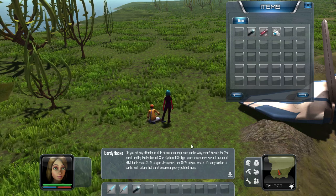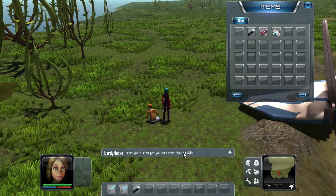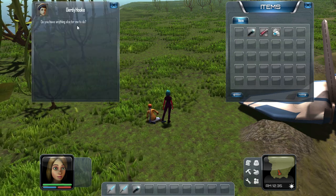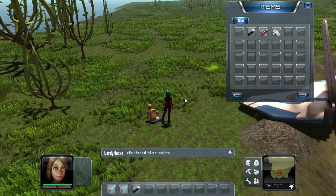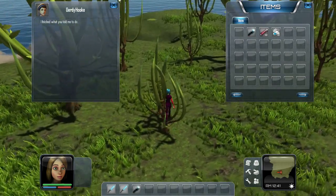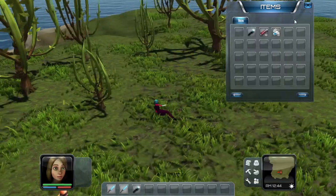Holy shit, you can jump high! That must be the gravity. How do you run? Press R. Cutting a tree isn't so hard, you know. Can I move now? How do you cut the tree? I don't know. You have a knife in your inventory. Well, I guess it is alpha.